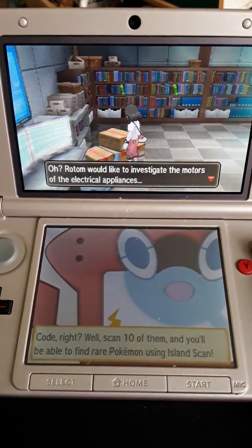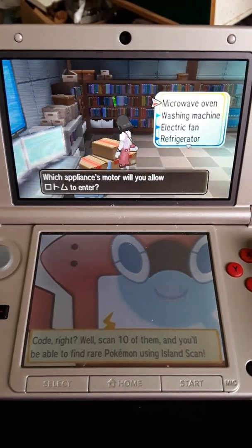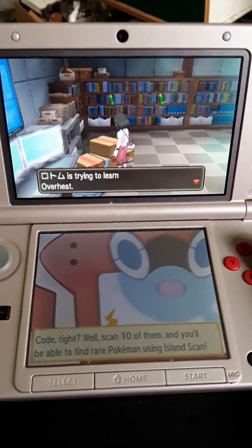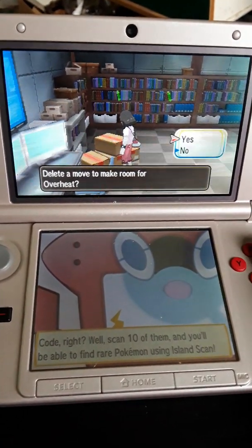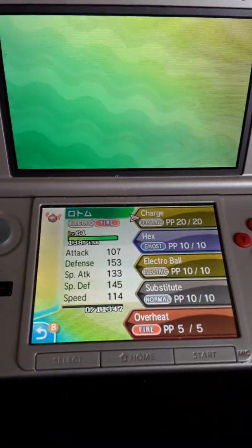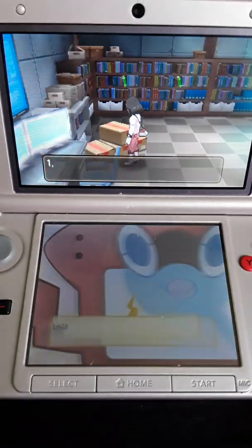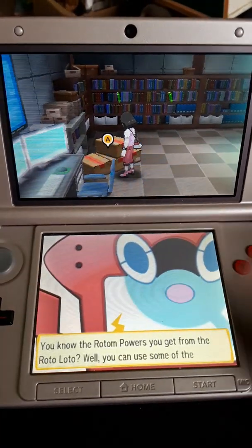What would Rotom like to investigate? We're going to let it enter — let's do the microwave. We can do this at any time. We're going to teach it Overheat. It's better than a substitute anyway, so we'll get rid of that. And ta-da! We learned Overheat. Sweet!